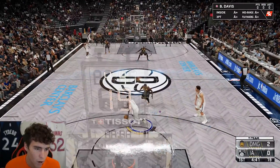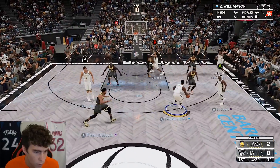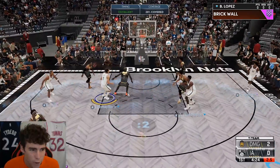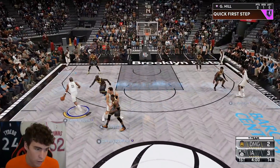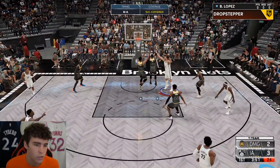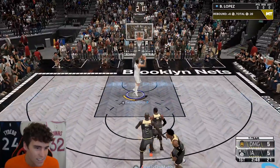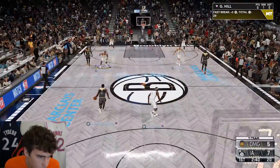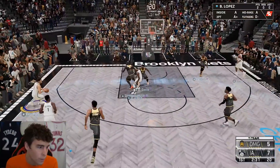Let's get into the gameplay. Brook just stunned my Baron Davis right there — he's setting some serious screens. Baron's getting hacked on defense, but Brook is moving and grooving. The main thing: do not dribble with this card. If you dribble with Brook Lopez, you're in for a long night. His speed on the court isn't the worst though — he's running the floor fine.